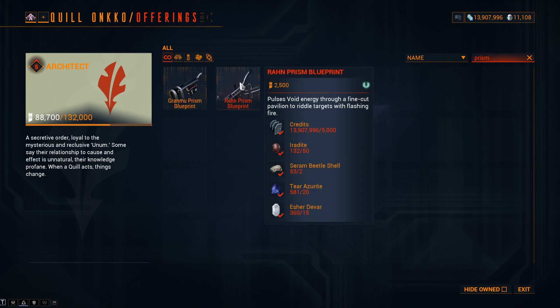And lastly for the Ran Prism: standing costs 10,000 to 2,500; Iridite 60 to 50; Saram Beetle Shell 3 to 2; Tear Azerite 30 to 20; and Esherdivar 30 to 15.